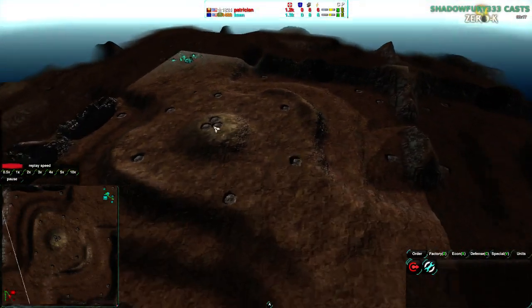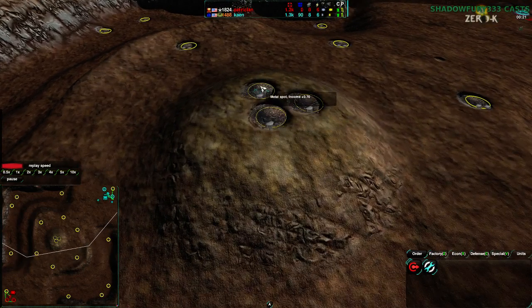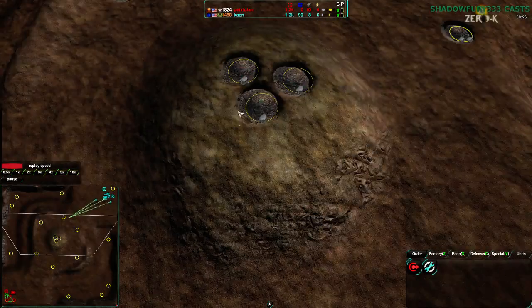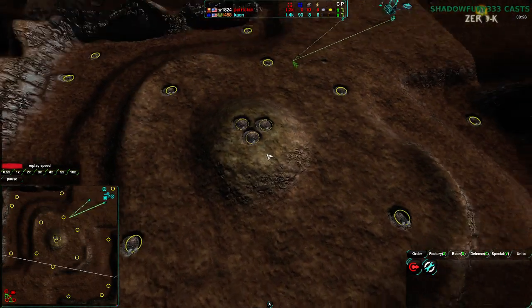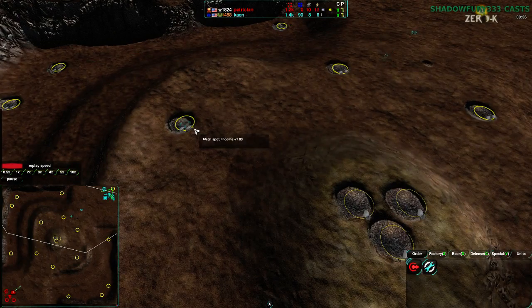So this map, as you can see quite clearly, is focused heavily on the center. Important thing to note: the center actually only has about 2.1 metal in total between all three spots, so it's actually not that important. What matters is the six spots around it, which provide in total about 10 metal.